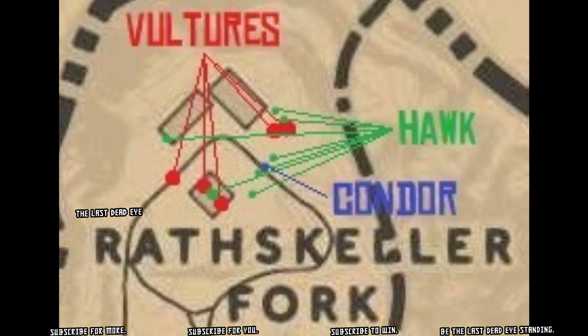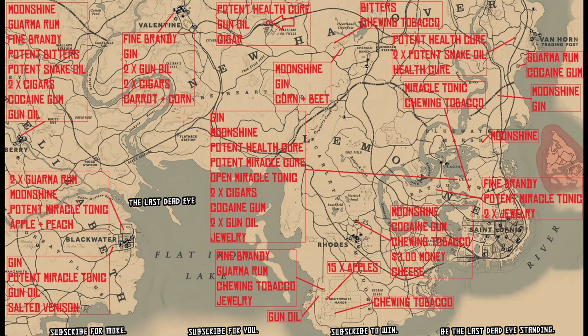I don't have a map showing the exact locations for parasol mushrooms between Rascolor and Tumbleweed, but you know how to use Eagle Eye — you can find them yourself. Just give it a good look.